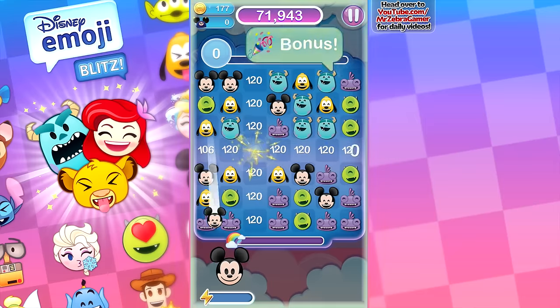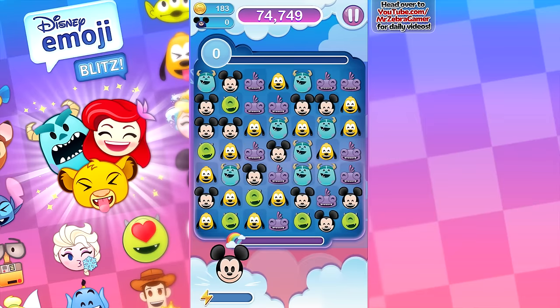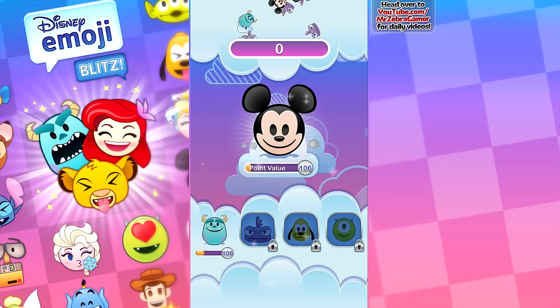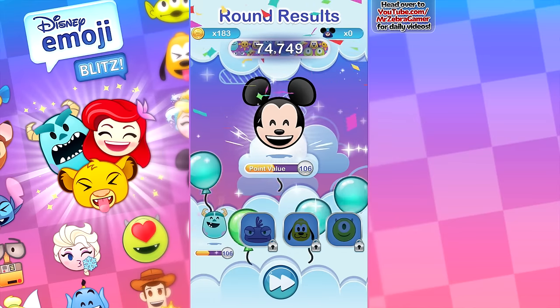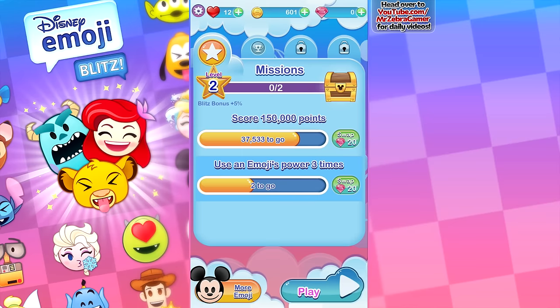Everybody's still exploding everywhere. Are we done? Nope, it's still going — it just never stops. There you go — so that is 150,000 points almost done, and we used one of three power-ups. So we could switch to Sully at any time, but that was a pretty good power-up. I think maybe we'll keep with that — we'll do two games with Sully, two games with Mickey. That seems like a good mix.